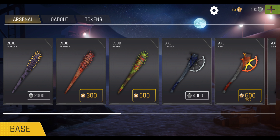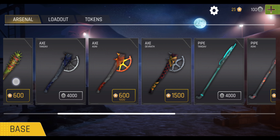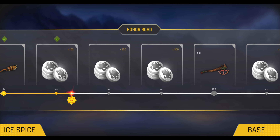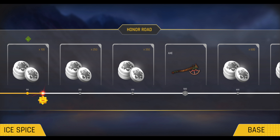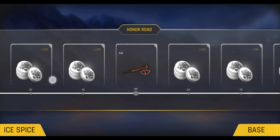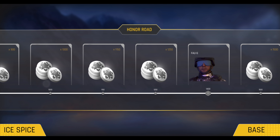There's also a store where you'll find cosmetic upgrades for your weapons — you can buy skins and more using silver coins and gold coins. You can earn silver coins from the honor road, which is basically 4G's battle pass. You progress around the honor road by completing missions and playing the campaign. Right now there's only the free tier, but there should be a paid pass soon which will bring more cosmetic upgrades and probably the ability to earn coins as well.